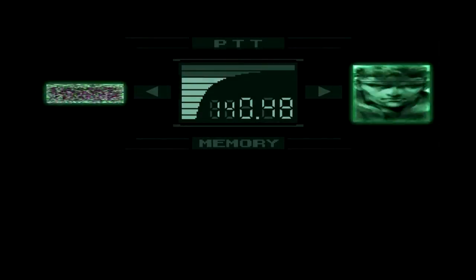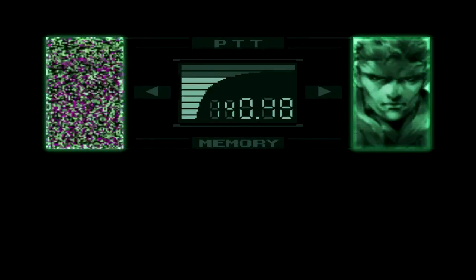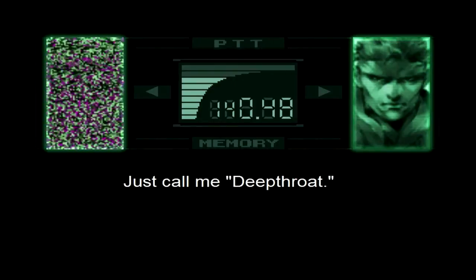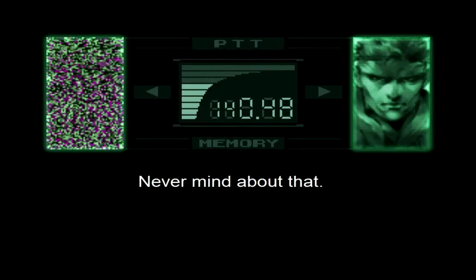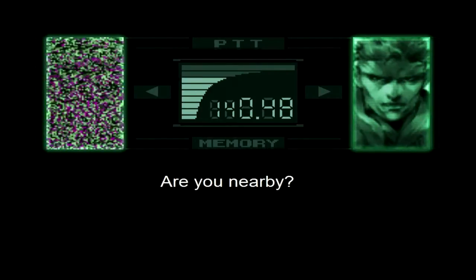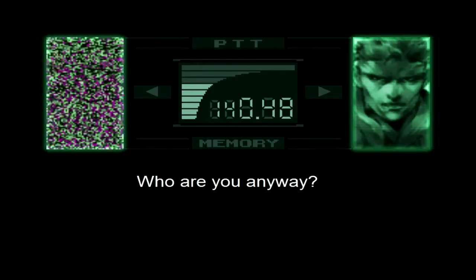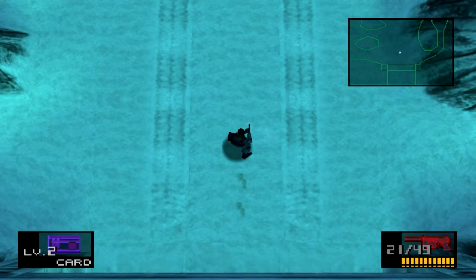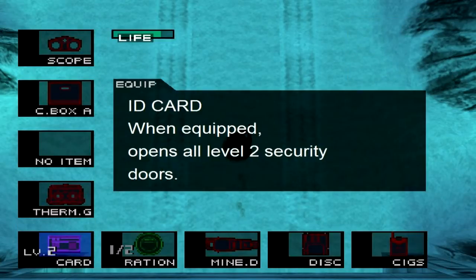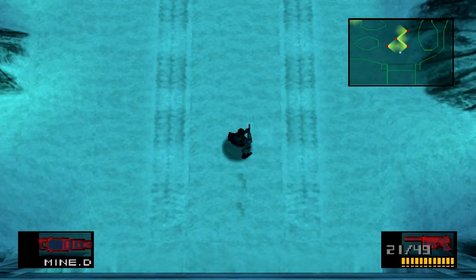Another phone call. "Snake, be careful. There are claymore mines around there. Use a mine detector." "Who are you?" "Just call me Deep Throat." "Deep Throat? The informant from the Watergate scandal?" "Never mind about that. You're not using burst transmission — are you nearby? Listen, there's a tank in front of your position waiting to ambush you." So we have claymore mines, so let's equip the mine detector.